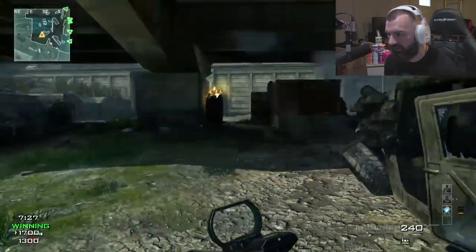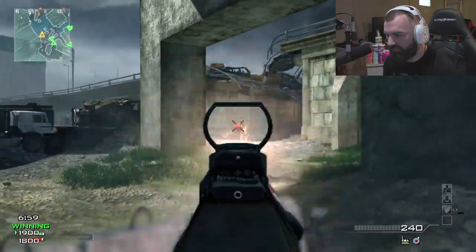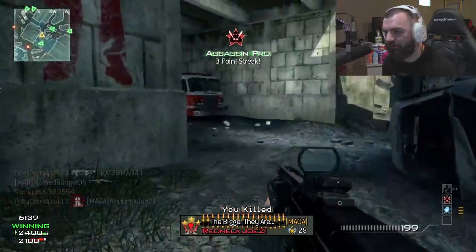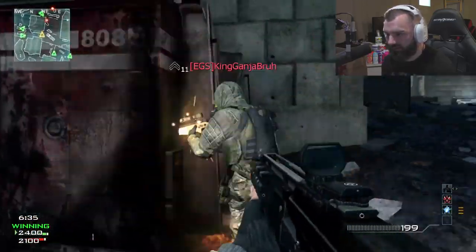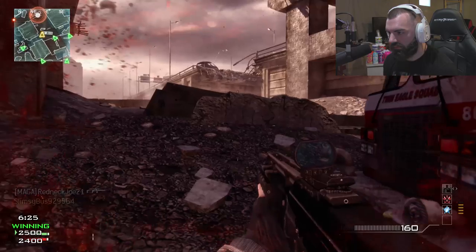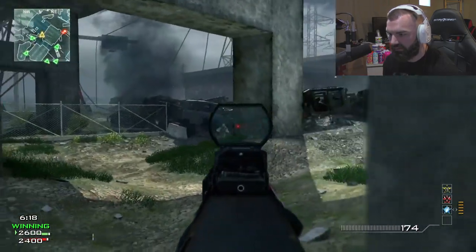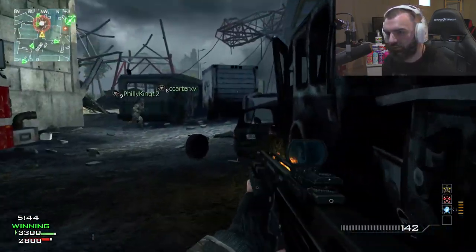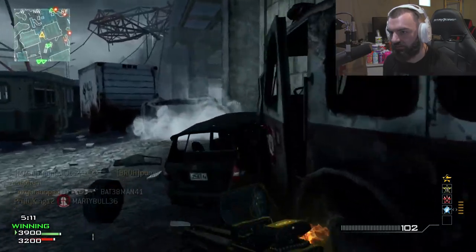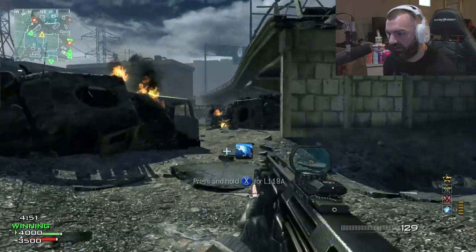We're gonna run this way because I'm pretty sure this guy ran underneath here to dodge cover. Nice, nice little two-piece right there. Double kill. There's a guy sitting in this corner and I can't kill him for some reason. There we go. They're all just chilling over there, dude. Why is everyone sitting in a corner, bro? Specialist bonus achieved. I feel like they're just kind of camping in certain spots, just waiting for people to come up.